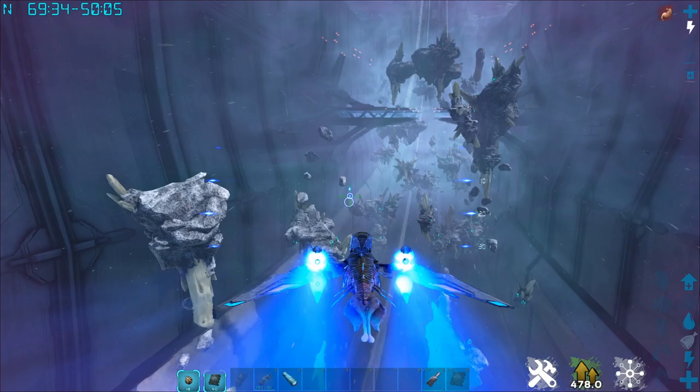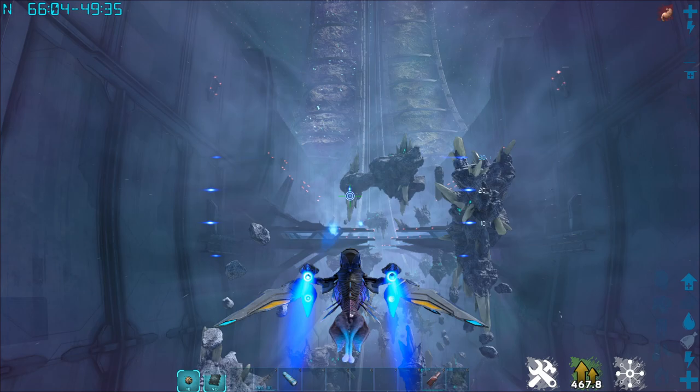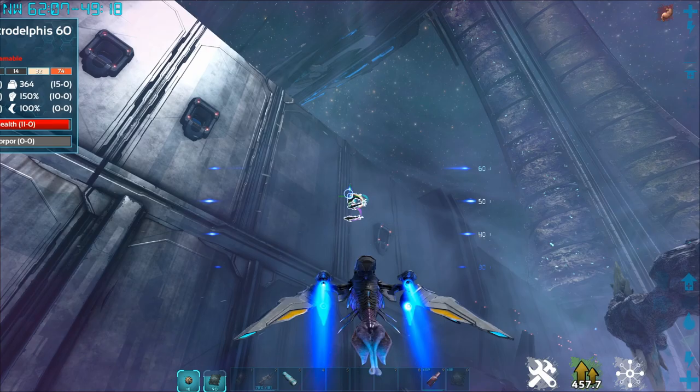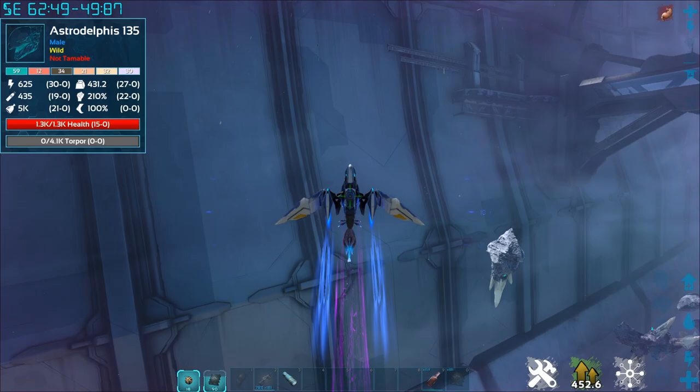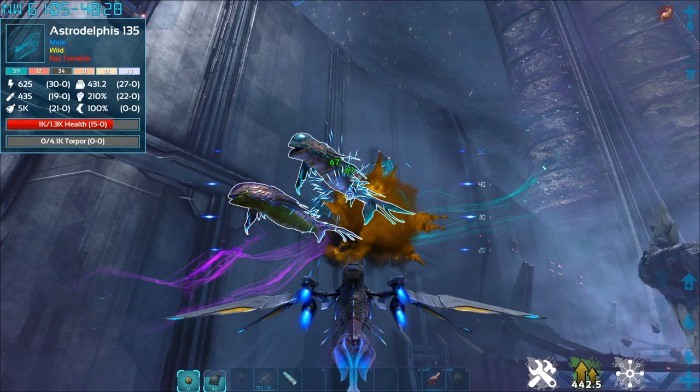Unfortunately I'm not seeing anything now — I was previously getting swarmed by creatures and now that I've finally tamed up something to fight back, they are not here. You can hold left click to shoot out plasma missiles which do more damage, or just tap left click to shoot laser beams. When you're in jet fighter mode, X does a barrel roll — some kind of air maneuverability move. You can see we're doing like 67 damage.